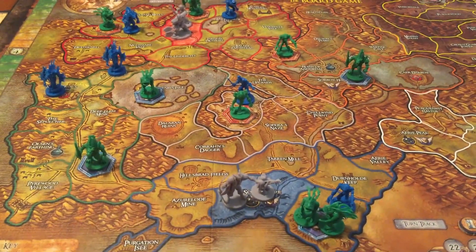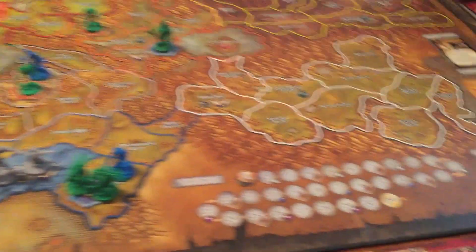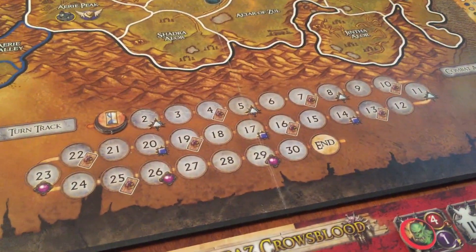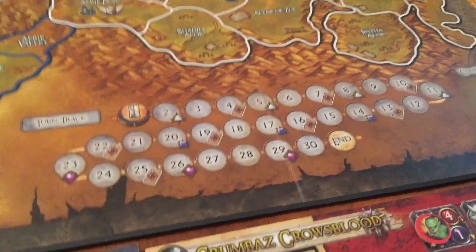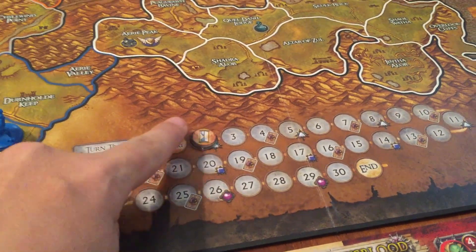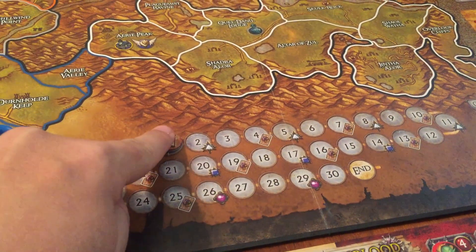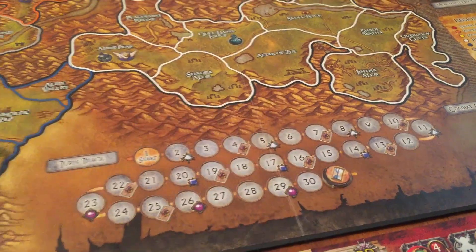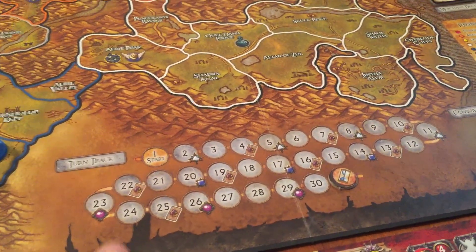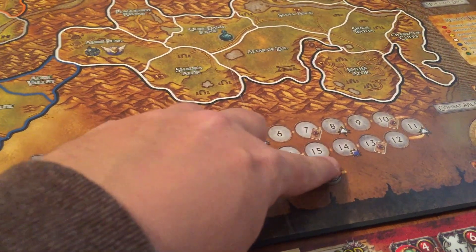Before playing with her, I was going to play a little bit myself as both factions. The way the game works is you basically have 30 turns. Every faction's turn is one on this track, so after the Horde goes we move to two, then the Alliance goes and move to three, and the Horde goes and move to four, and once we get down to the end there's going to be a large PvP fight between the two factions, and the winners will win the game.